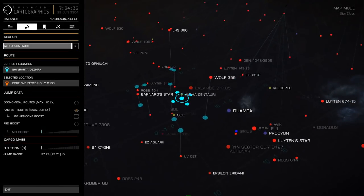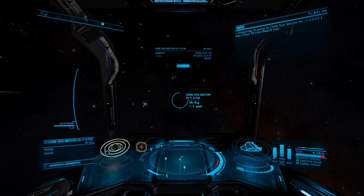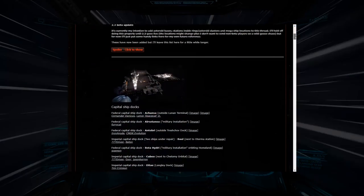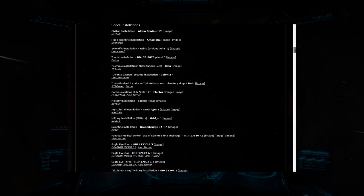Now that we're ready to go, first let's figure out where we're going to go. As there are many of these scattered around the bubble, I'm going to include a link in the description to an excellent forum post by Alec Turner that details many of them. Once you've chosen one, head out and drop in at the installation.